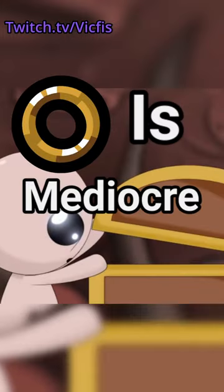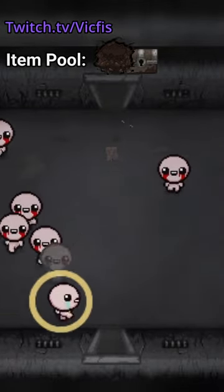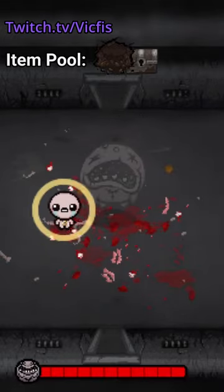Dad's ring is pretty mediocre, and here's why. Unlocked by defeating Ultra Greedier with The Forgotten, Dad's ring creates a small ring of light around Isaac which petrifies enemies on contact. This effect can last permanently on normal enemies, but will only last temporarily on bosses.